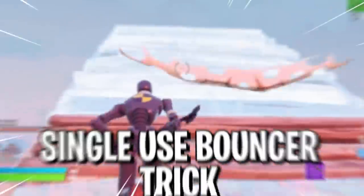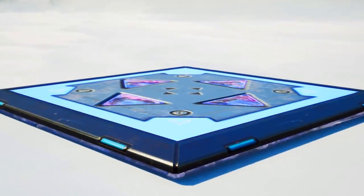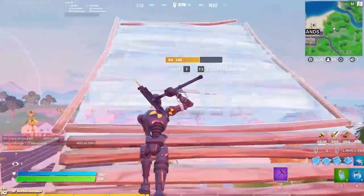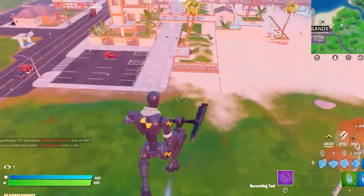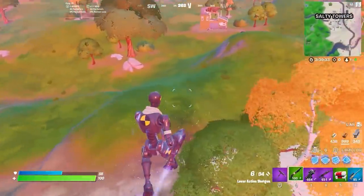That was short and simple, just like the single use bouncer trick. A lot of the time when you're rotating, you'll use your bouncers and then get followed by your enemies. But there's a way to make your bouncers self-destruct once you use them. You build a ramp, do a 180, and place two walls with the bouncer on the top one. Now just edit the top row of that bottom wall as you bounce and it'll destroy all traces of your bouncer — you've got yourself a guaranteed escape without helping your enemies.